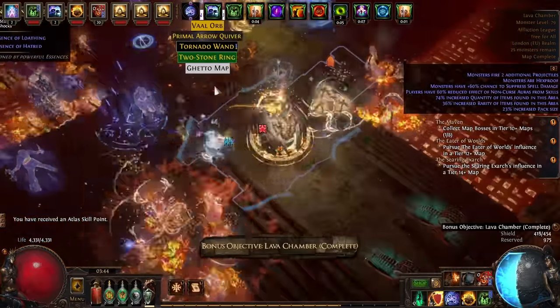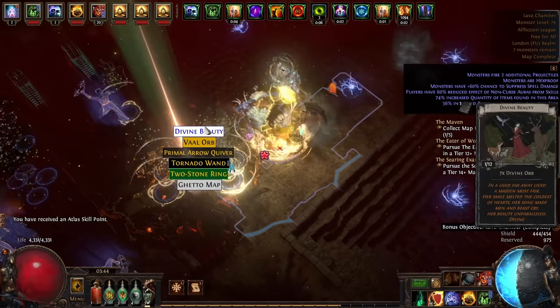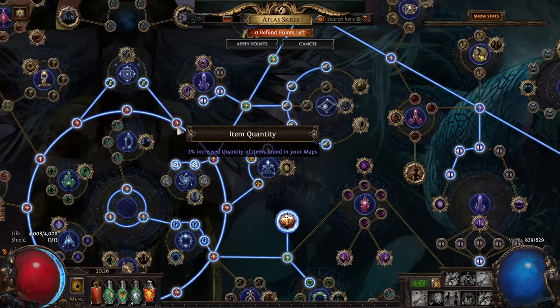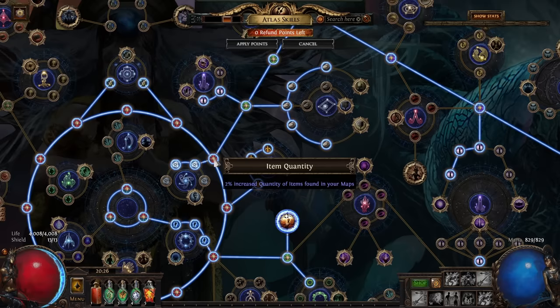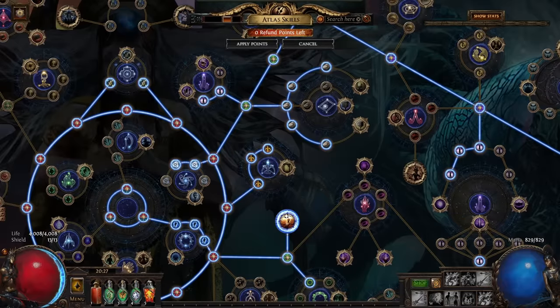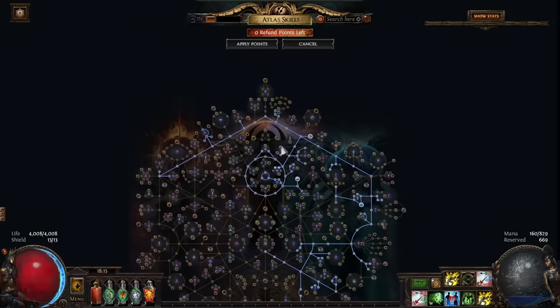The atlas passive tree works the same way as your character's passive tree — there are notables, small passives, and keystones. Keystones are unaffected by Wandering Path. Wandering Path is the one you're going to want to get. Do note that this makes your map so much harder, so be careful — have a spare orb of alteration so you can roll it off if you have to.